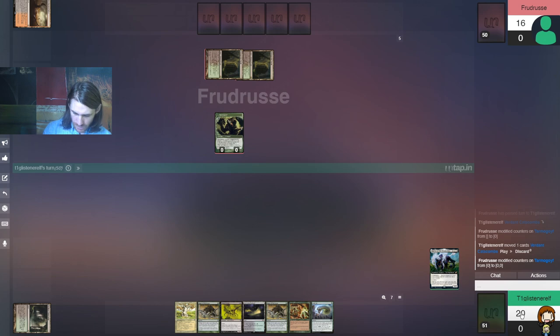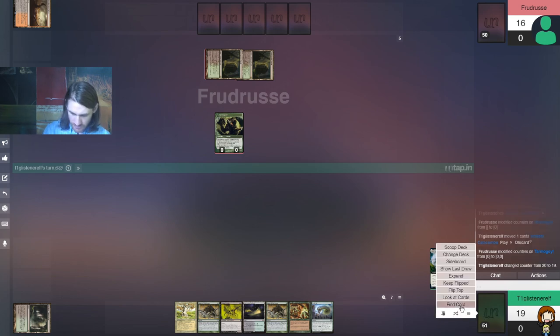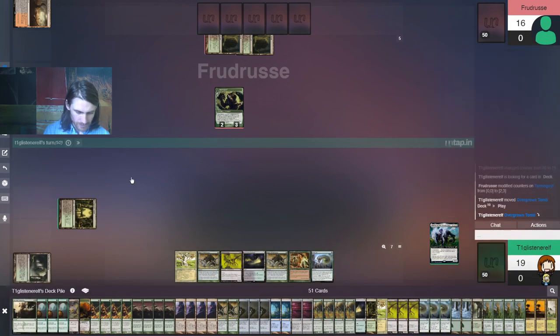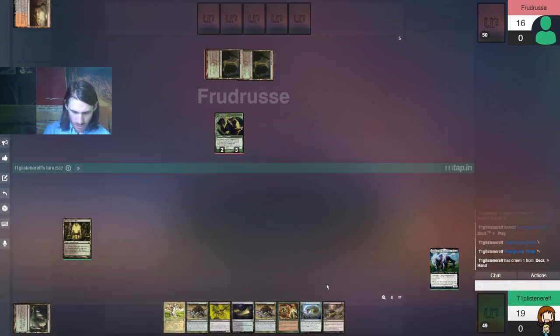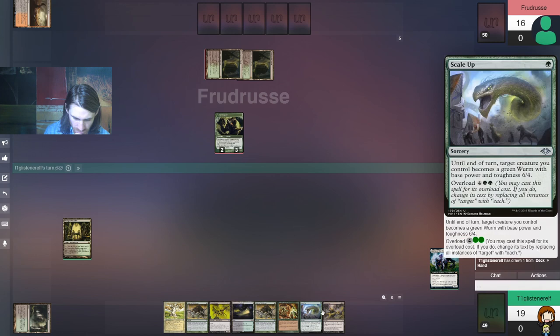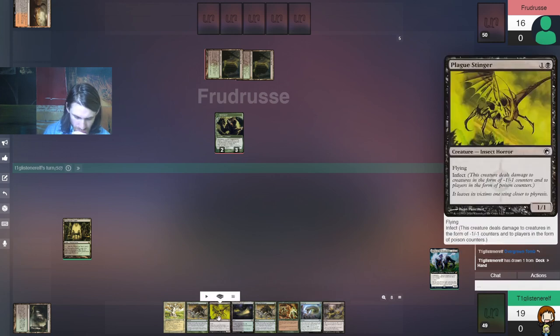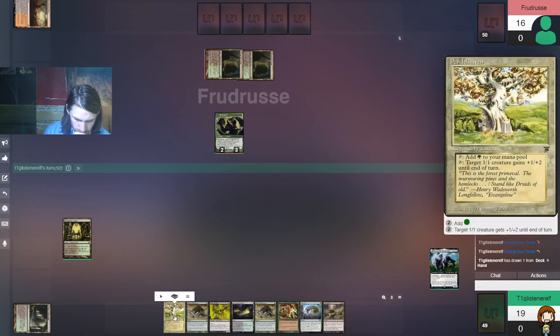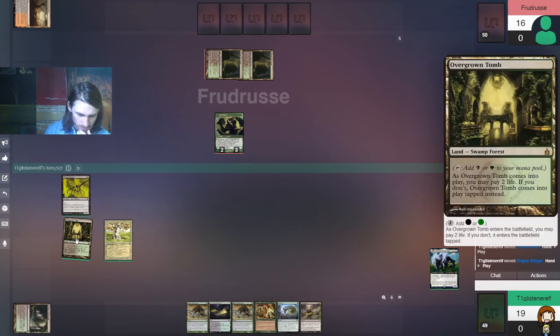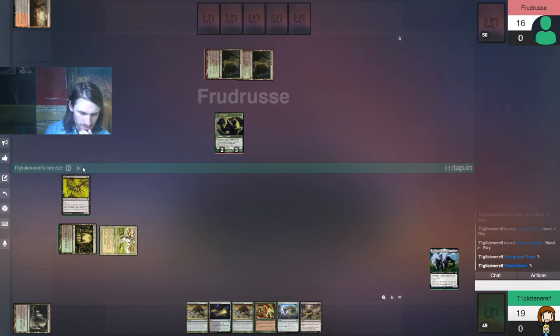All right, crank it down one, get our deck thinning on. Let's go get an Overgrown Tomb this time. Untap, upkeep, draw — Dismember, in case we feel like it. That's not bad at all. We don't have anything to protect our creature — our Plague Stinger. It could just die to an Assassin's Trophy. But thankfully we have Lurrus. So if we don't get the turn three kill, we still have Lurrus, and we can live with that.